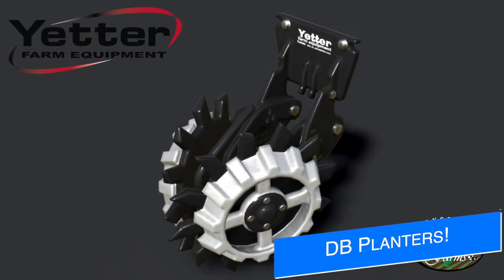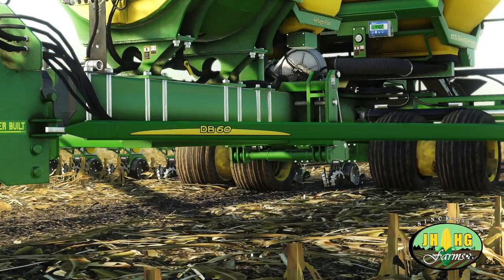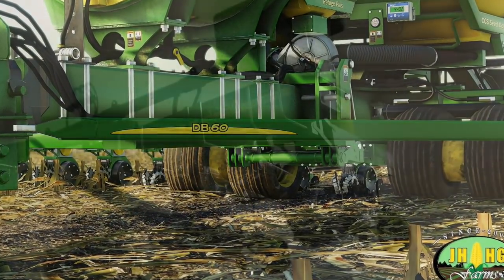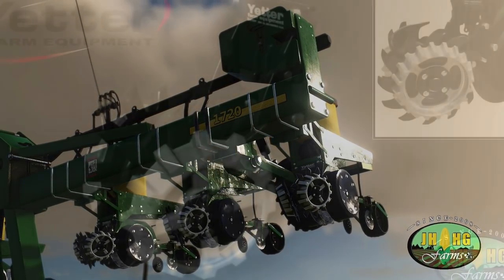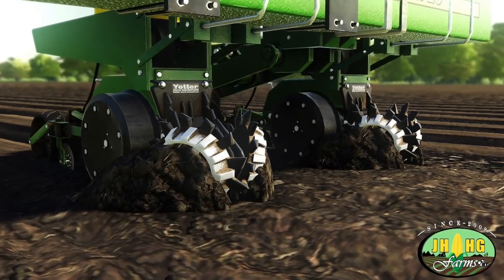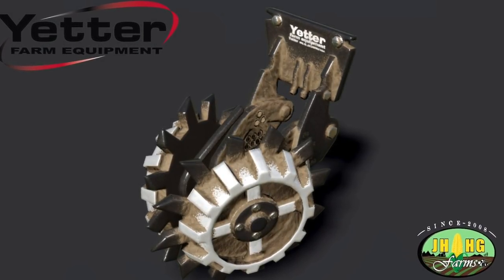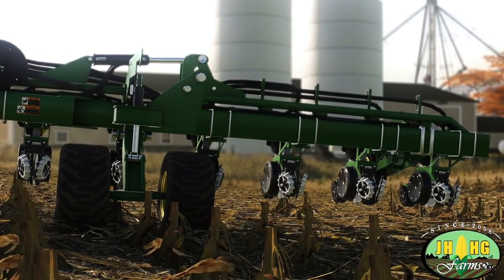JHHG Modding has revealed yet another feature coming with their John Deere DB planters — the Yetter 2967 row cleaners. JHHG had this to say: while our team is preparing new models and upgrades for our presently released mods for Farm Sim 22, we would like to share one more feature coming with FS19 for the upcoming John Deere DB planters — not only the extended PC version updates, but new row cleaner configurations of the Yetter brand. These features are going to be new, high-quality with normal maps, along with the Digistar we also talked about a few days ago, the Yetter row cleaners, the unreferred seed conveyors, and more. Keep a lookout for these on Farm Sim News coming soon.